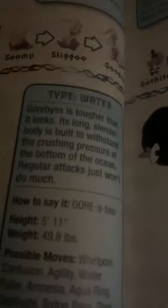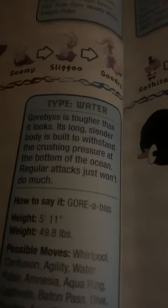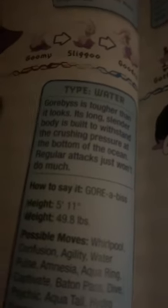Goomy, the soft tissue Pokémon. The slippery membrane that covers Goomy's body deflects the fists and feet of any attackers. To keep itself from drying out, it stays away from the sun. Gorebyss, the deep sea Pokémon and an evolved form of Clamperl. Gorebyss is tougher than it looks. Its long, slender body is built to withstand the crushing pressure at the bottom of the ocean. Regular attacks just won't do much.